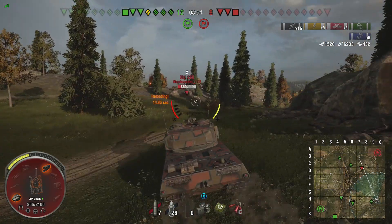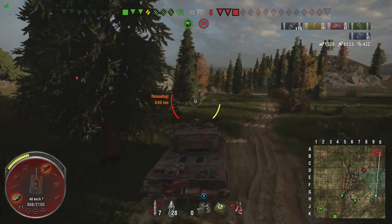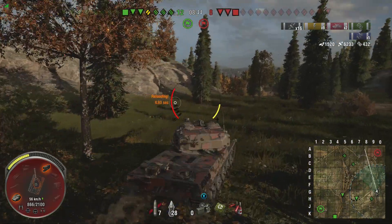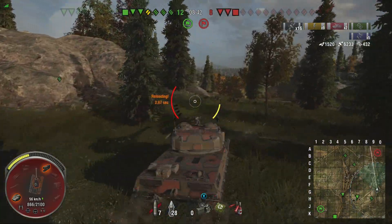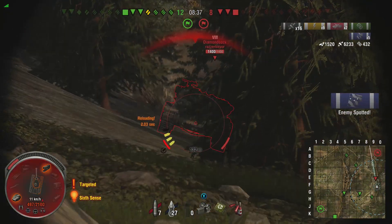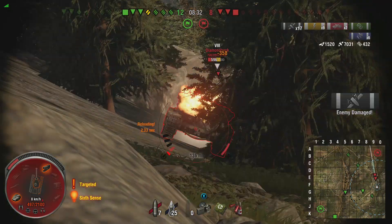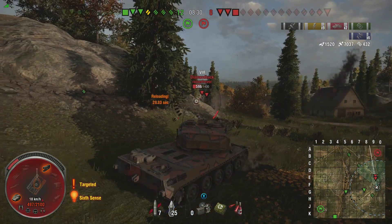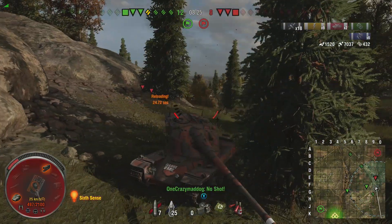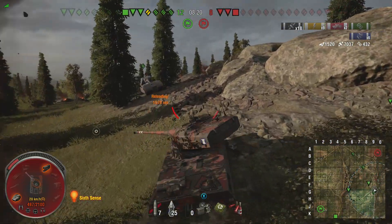325mm of pen APCR rounds. There's a 268 — he's practically a two-hit to me. Then this Diamondback who shoots every six seconds, so I need to be ready for him. He's on full health. I chance one round, then one more — bam. Do I chance another? No, because the 268 fell back. I'm going to load another clip of APCR, because those tanks are hiding in the back doing nothing.